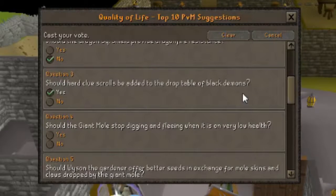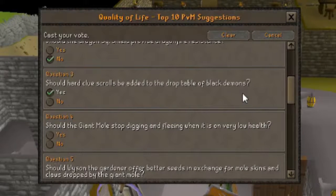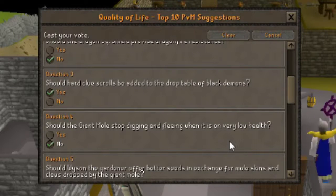Question 4: Should the Giant Mole stop digging and fleeing when it's on very low health? I can imagine that gets very annoying. However, I don't like the idea of just making the Giant Mole stay there so you can kill it, so I'm going to vote no. In a way, it's just completely removing any intelligence that that boss might have.